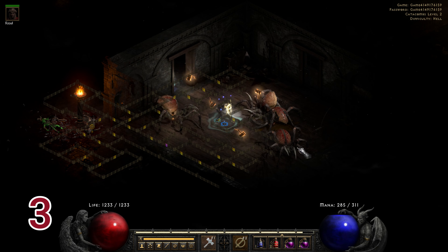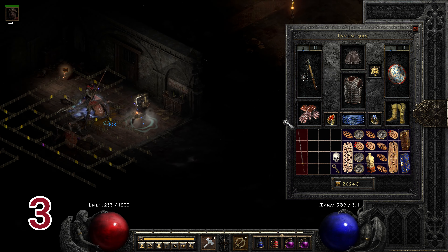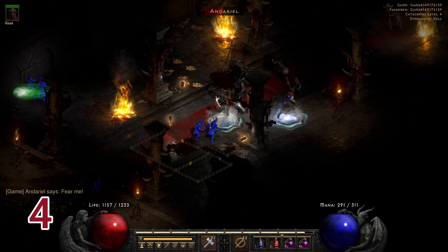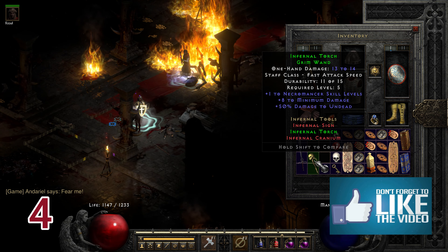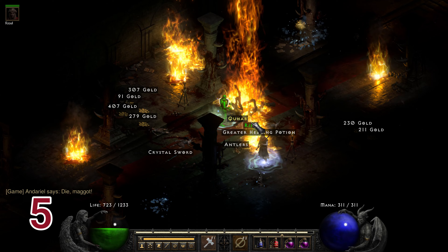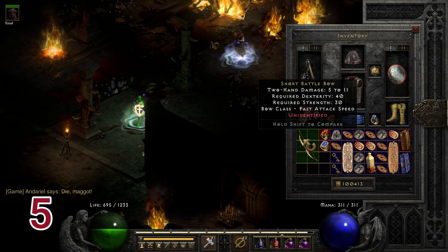For my third item, it's not actually from Andariel but a random mob I found. It's always good to kill things on the way, which turns out to be a Shadow Fang — a good low level item. On my fourth run killing Andariel, I found another green piece: the Infernal Torch. I'm running a bit of a hot streak with back-to-back finds.